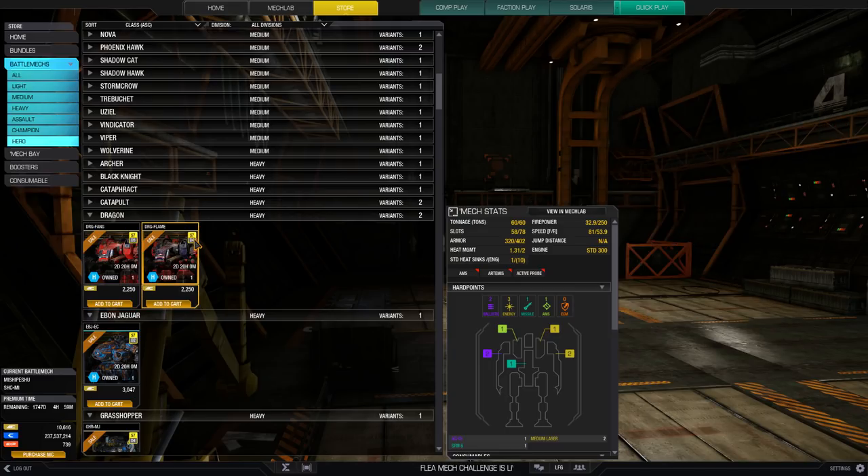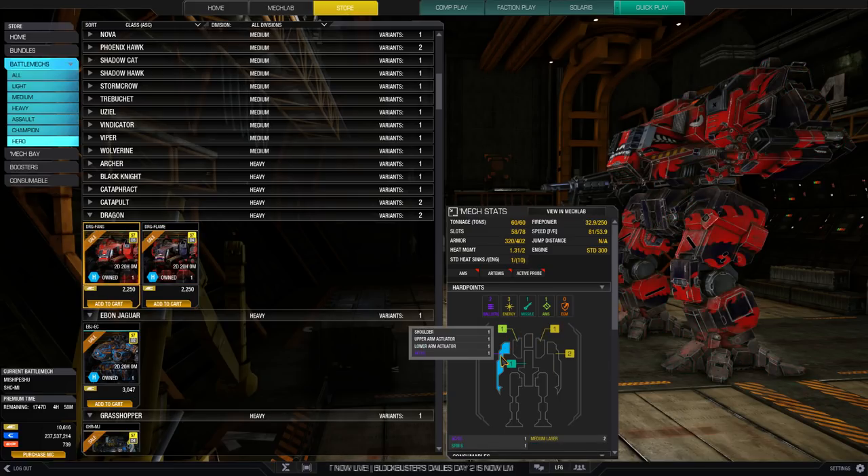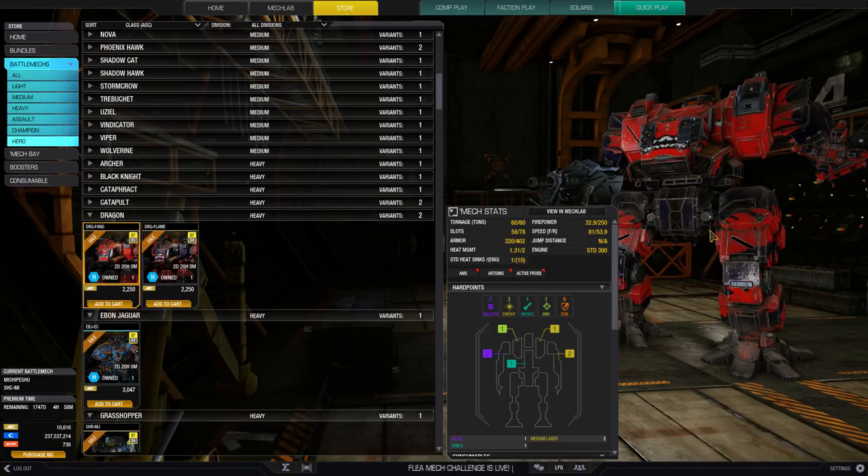Dragons — I personally don't find them that effective, that's just my own personal taste. There was a point when the Flame was one of my favorite heroes, but that has long passed given the power creep over the years. Starting with the Fang: two ballistics in the right arm — it does have a lower arm actuator so you cannot take dual UAC/5s or an AC/20, but you can take two AC/5s, two UAC/2s, stuff like that. There's a missile in the center torso limited to two critical slots, and three energy: one in the left torso and two in the left arm. You can do a fire support kind of thing — the champion-type design works: a Gauss rifle in the right arm and large lasers in the left torso and left arm.